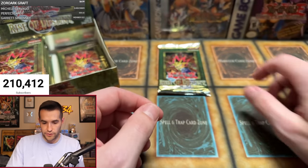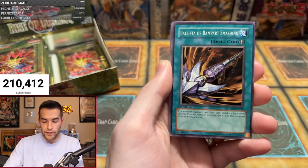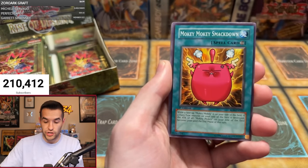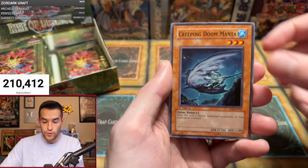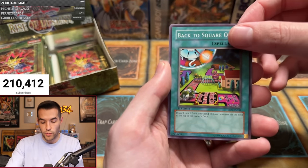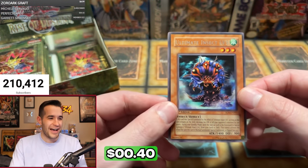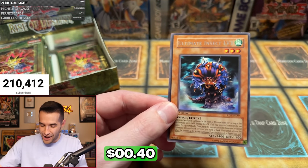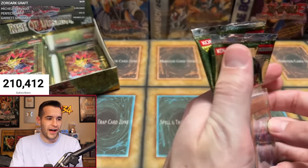One for eight — not great. Pack two for Austin M: Heavy Mech Support Platform, Astral Barrier, Ballista of Rampart Smashing, Mokey Mokey Smackdown, Tactical Espionage Expert, Harpy Lady 2, Creeping Doom Manta, Back to Square One — and will we hit a foil this time? No! Another Ultimate Insect Level 3! The Austins go 0 for 5.